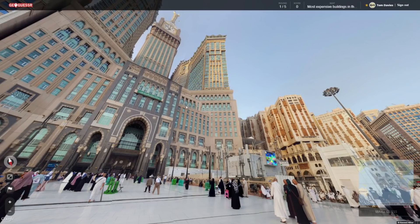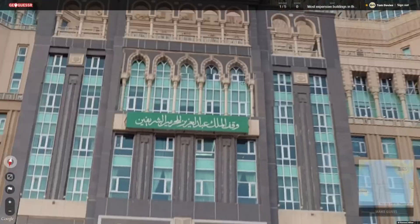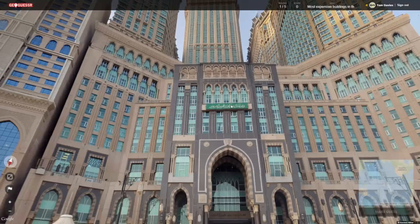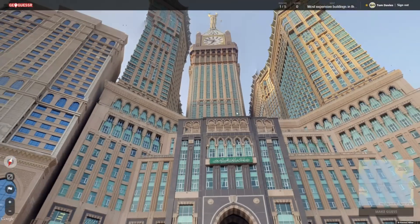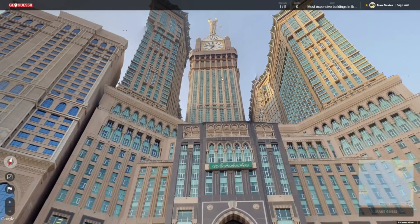Wow. What have we got here, guys? I think I know, actually. I think I know what this is. The Mecca — I believe it's the Mecca Clock Tower in Saudi Arabia. And this little thing here would kind of back that up. Not that I can read it, but it's that white writing with the green background, which is synonymous with — it's on the flag of Saudi Arabia.